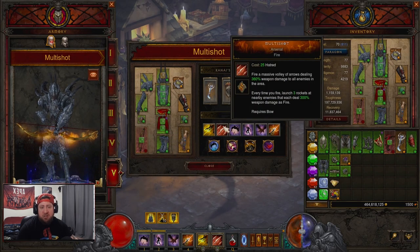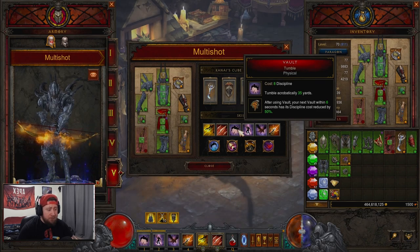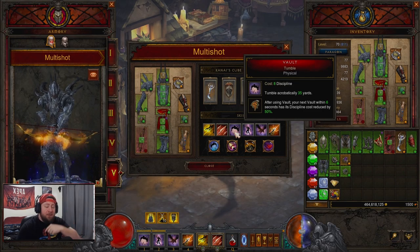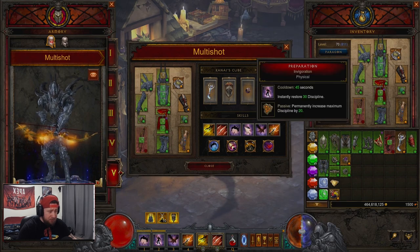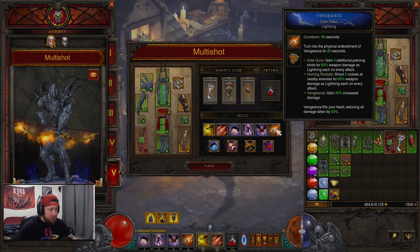Multi-Shot - Arsenal is your bread and butter. We've got Vault - Tumble to get around the map faster. It really does suck that we don't have Strafe anymore for this build - it was super cool - but check out our Spike Trap build video where it's available. Then we have Preparation - Invigoration to maximize Discipline so we deal more damage.